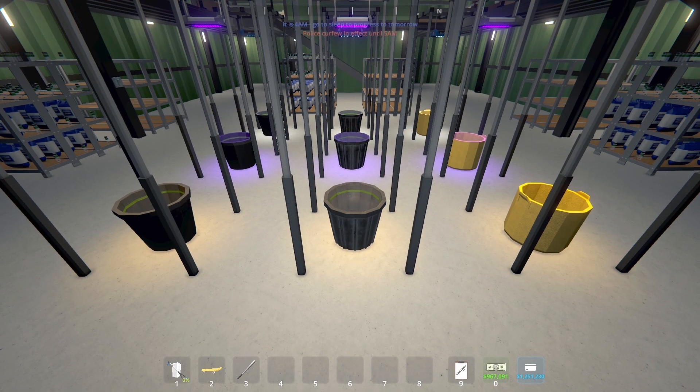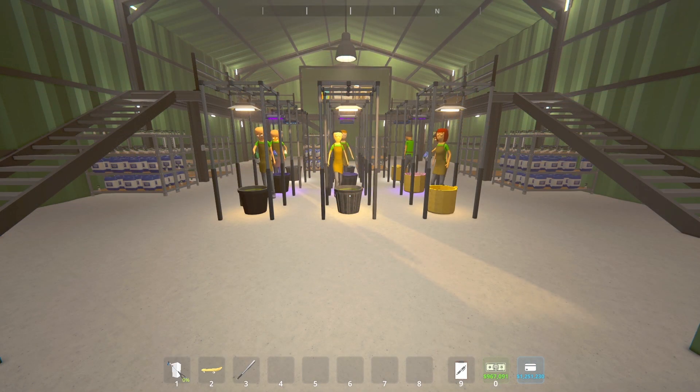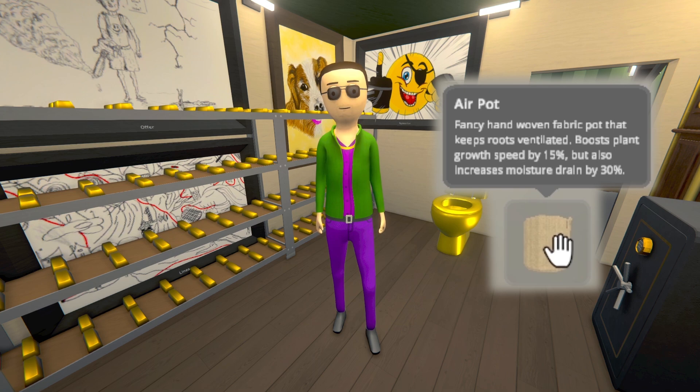Lately the R&D department has been trying to ascertain the most efficient and effective way to grow our products. We conducted an experiment on all of the possible grow pot setups and found that the air pot and the full spectrum light are working as expected. However, while the air pot does increase the grow speed of your plant by 15%, it also decreases moisture retention by 30%, meaning you will have to water the air pot a lot more than the other pots in the game.